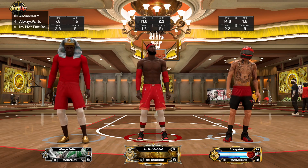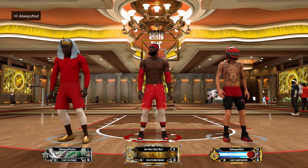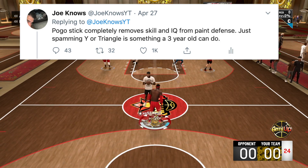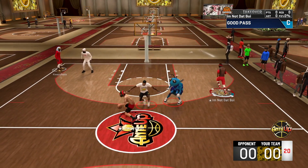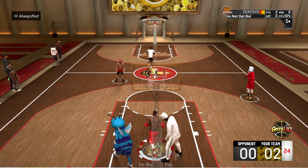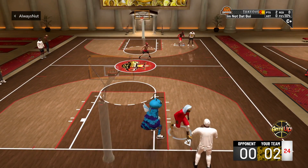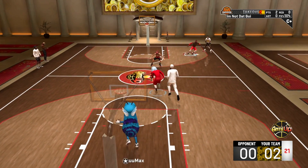I think Pogo Stick has to go. The reason is it kills the skill gap. Pogo Stick completely removes skill and IQ from paint defense. Just spamming Y or triangle is something a three-year-old can do. I understand in real life some people are quick second jumpers — they can jump and as soon as they touch the floor, spring back up. I understand the point of the badge, but for a video game, that badge completely removes any type of skill in terms of defending the paint.